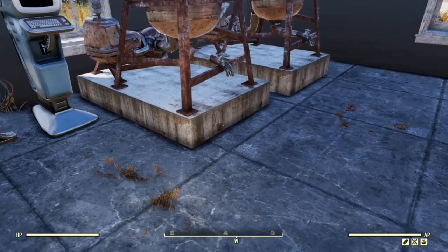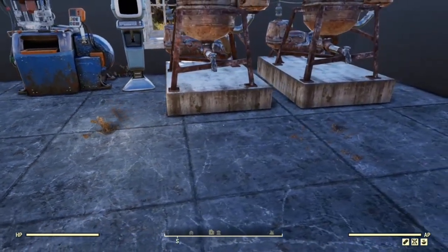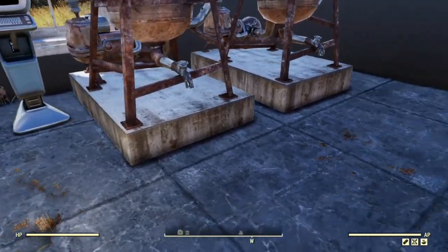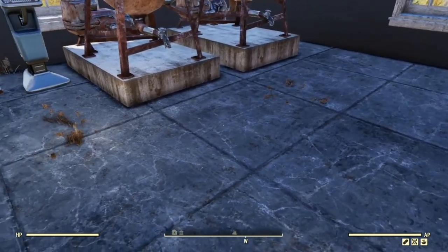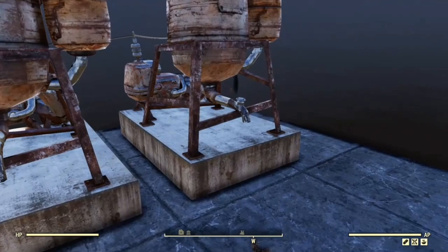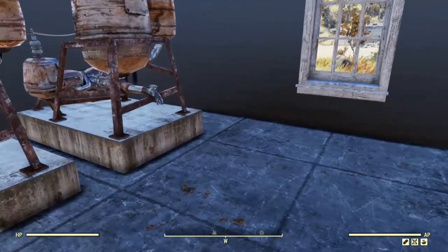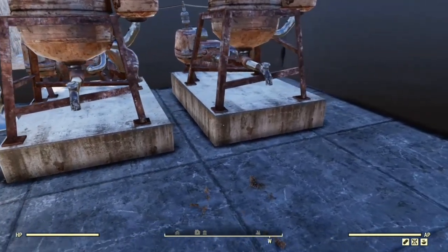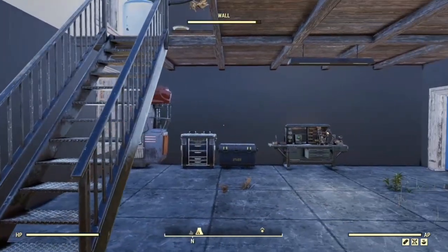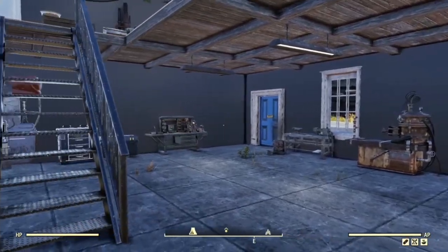My water purifiers are on the inside. To do this, if you remove the foundation and put the water purifier down, as long as the concrete is above the level of the floor you should be able to snap the foundations back in. I have done this in previous camps and it worked on this camp. You may have a problem if there's uneven ground below it or rocks, because sometimes the game won't allow you to place things through rocks anymore.